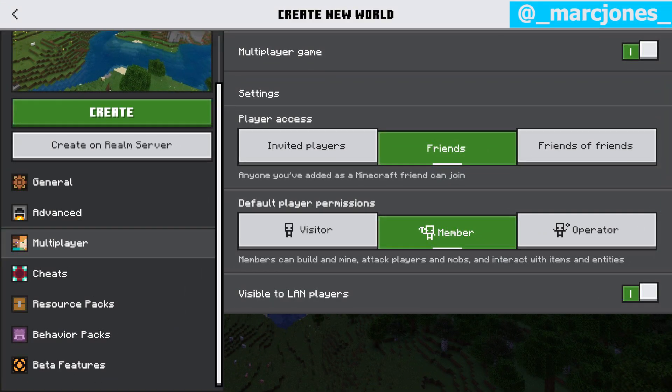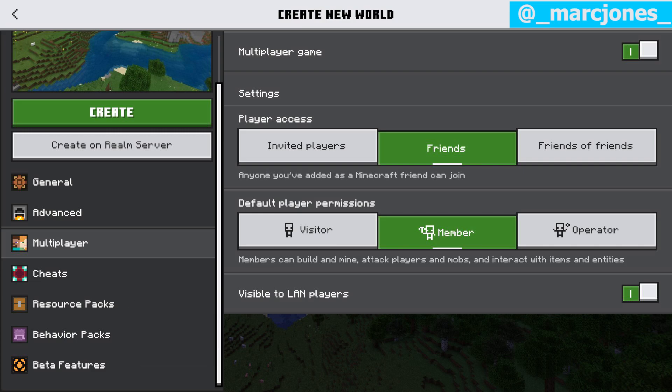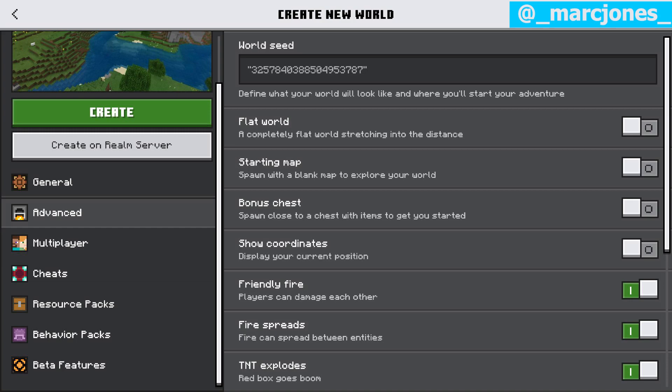Our third image shows off the multiplayer tab, which has multiplayer game — currently switched on — player access, default player permissions, and at the very bottom, visible to LAN players. Then our final image is the advanced tab, where all the world options you'll need are placed, such as friendly fire, TNT explodes, fire spreads, and so on and so forth.